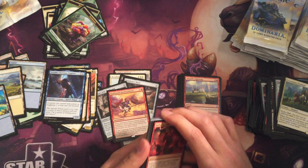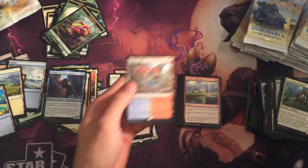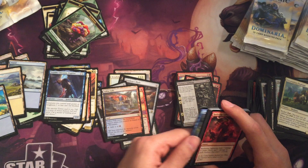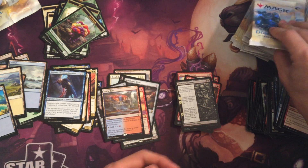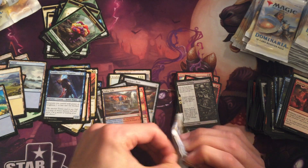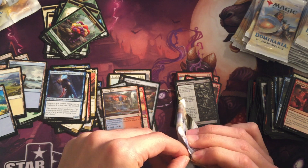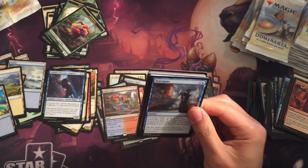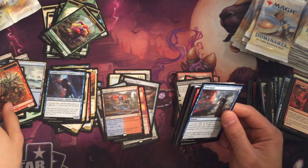Soul for Fall — nice dual land. Another Flame of Keld. Chain of Torments. Where are the mythics in this set? Should be at least four and I've pulled zero.